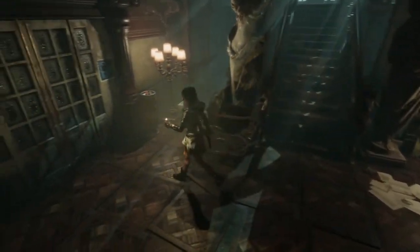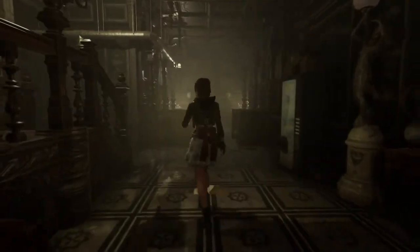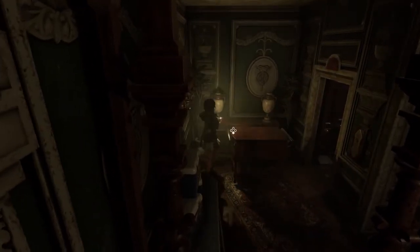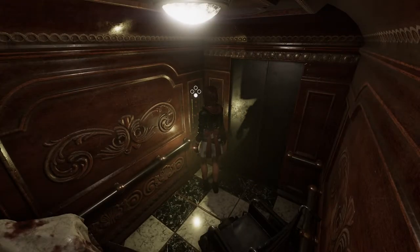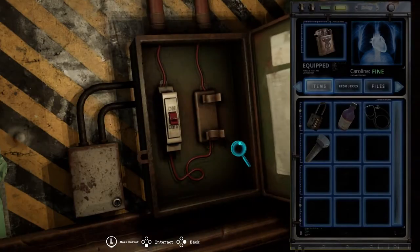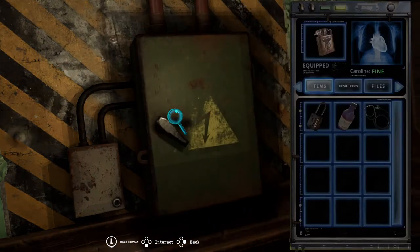I'm going to run all the way back to the chapel. Up to the top floor — by top floor I mean second floor; it's only a two-story house, apparently. That's fine, makes it easier to navigate. And now I can just open you up, stick you in here, flip you on, and both doors are active.